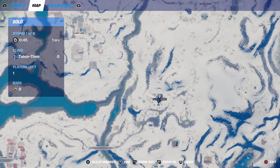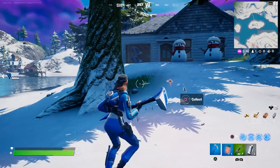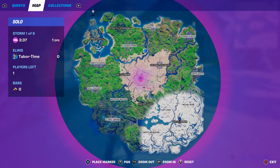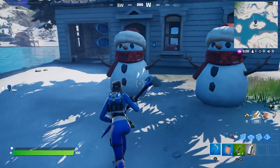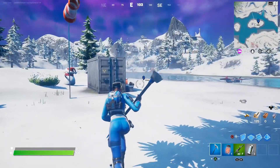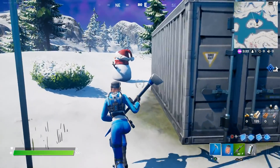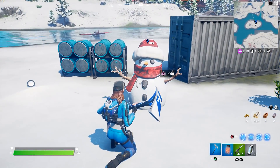Let me show you three more and then we should be good to go. Right in front of Misty Meadows there's this little island — there are three of them on here. Two of them right in front of this little house, and then right next to it in front of where the chopper used to spawn, there's one more.